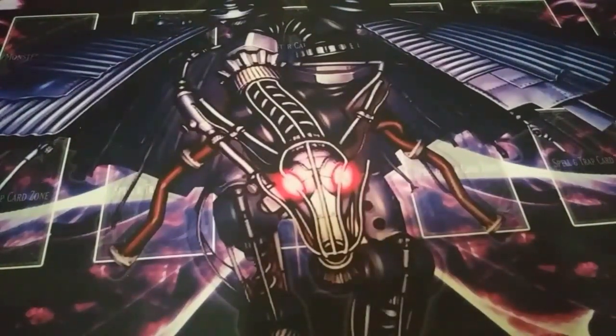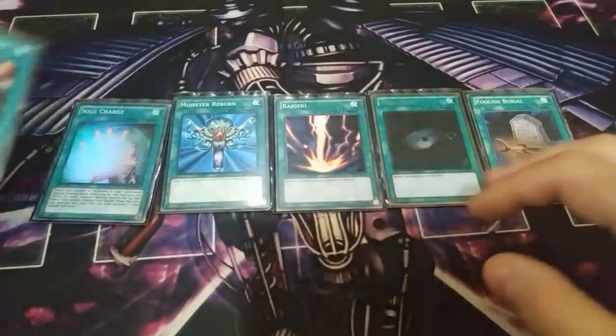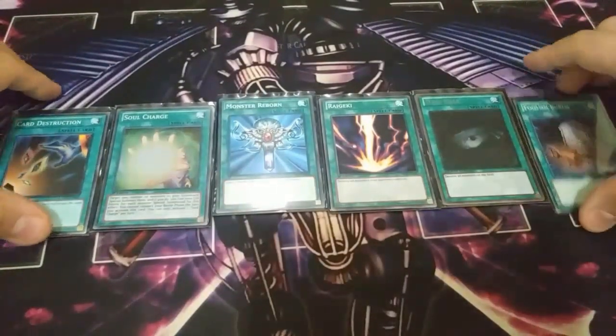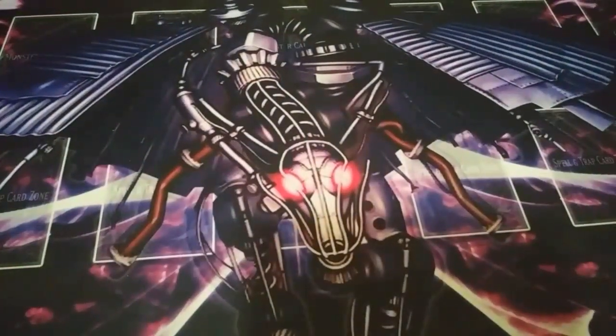For the one-ofs in the spell lineup, I play one Foolish Burial — to send Turtle, Hare, Quilin, and the support monsters to the graveyard. One Dark Hole and one Raigeki for monster destruction. One Monster Reborn and one Soul Charge for plusses and consistency. And one Card Destruction, because if you have a bricky hand this card can help you reload — just use Card Destruction to get rid of a bad hand.